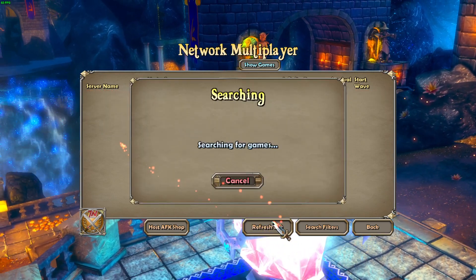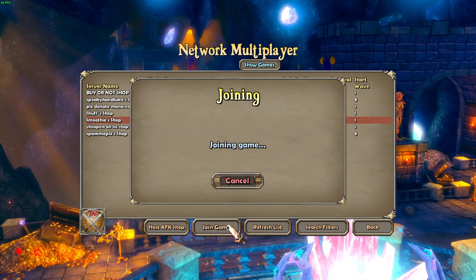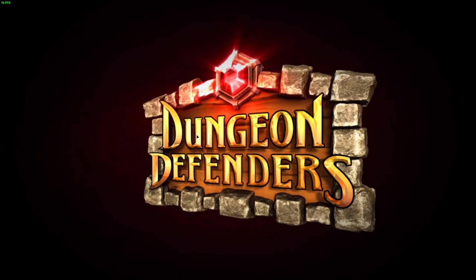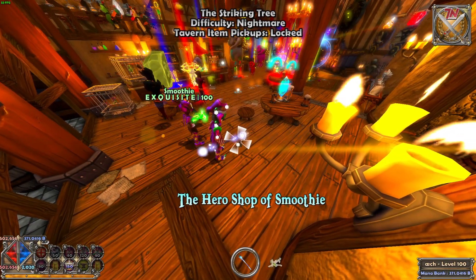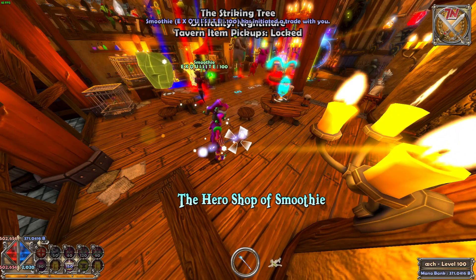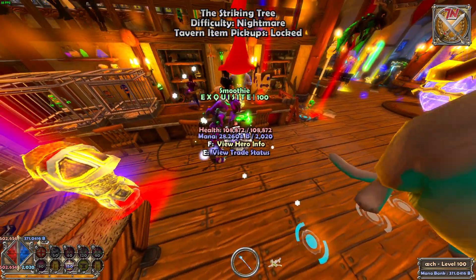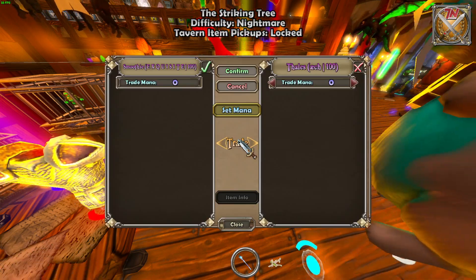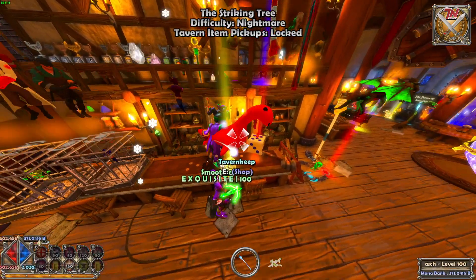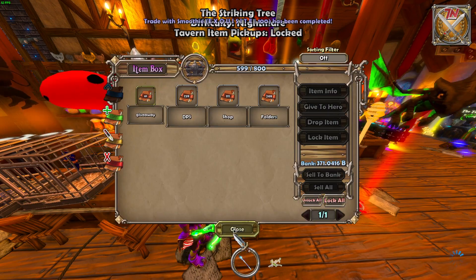For example, you'll now see Smoothie's shop. Join it and wait until the host opens a trade with you. Place the event item rewards inside the trade and confirm. You can open the trade by going over the person and pressing E, pressing the U hotkey, or going into your item box and clicking View Trade. Then confirm the trade and you get your item reward.